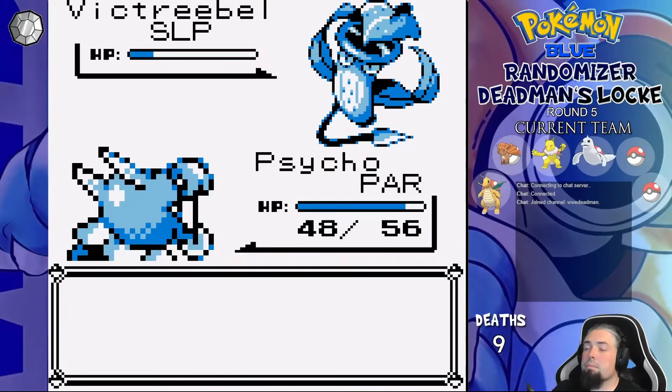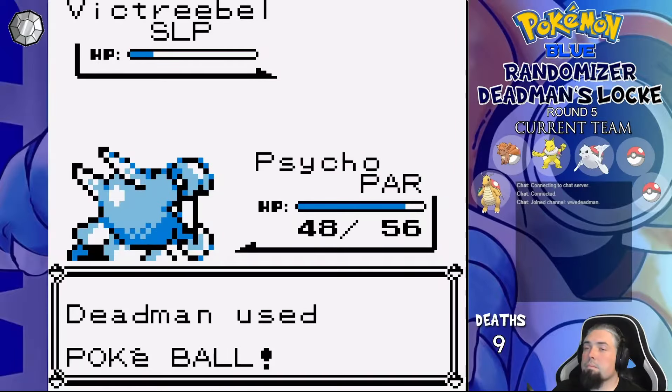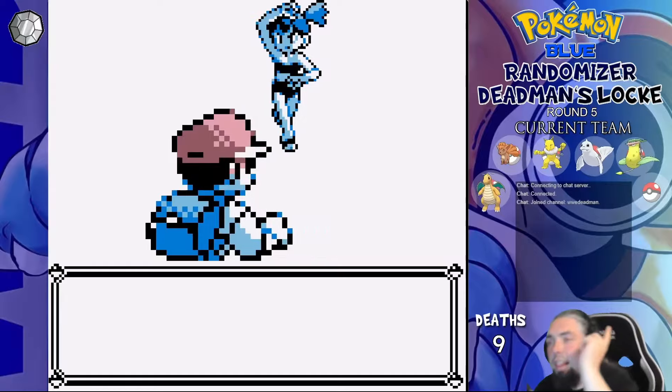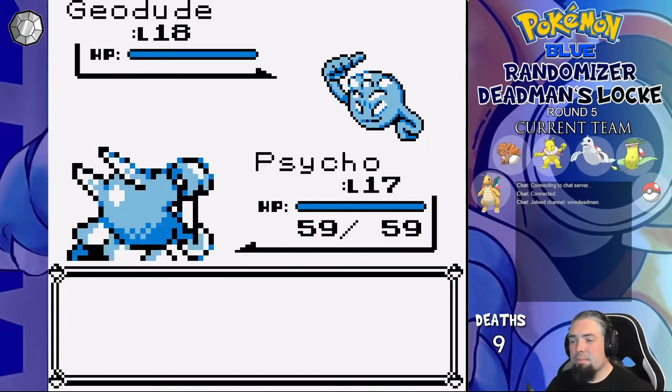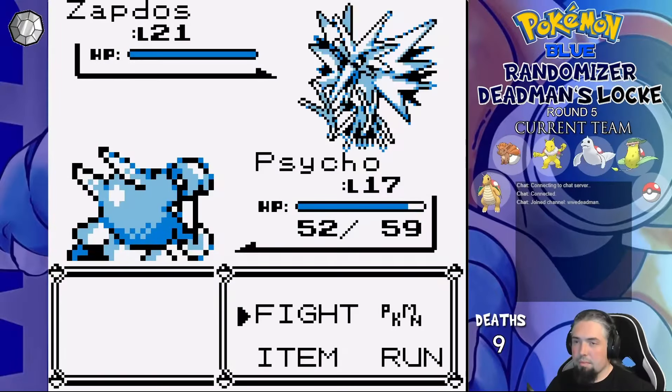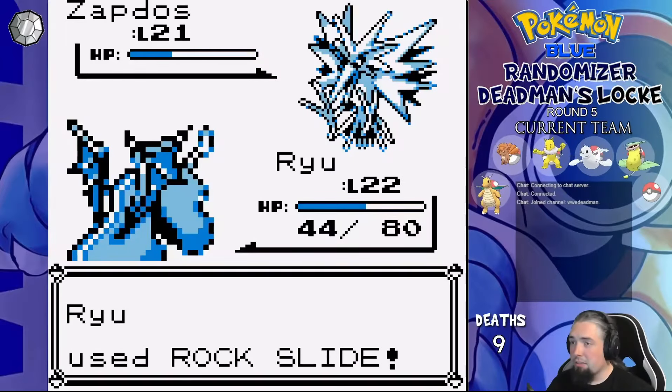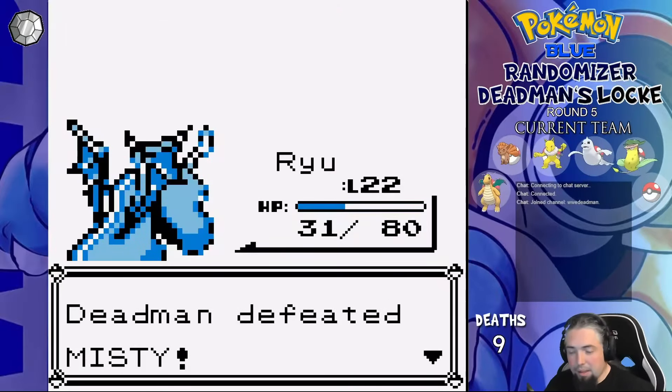We also catch Beanstalk the Victreebel in the grass next to Nugget Bridge, then take on the gym with Ryu and Saiko as our team. Misty leads with Geodude, who dies to two Confusions from Saiko. Second is a Zapdos, so I go to Ryu and take two Thundershocks for half before hitting a Rockslide — and after another Thundershock and Rockslide exchange, we win.